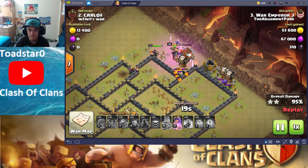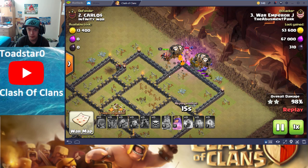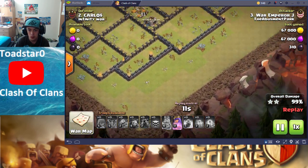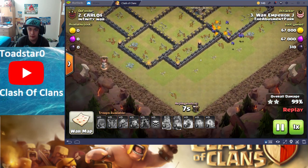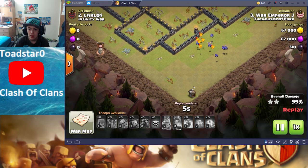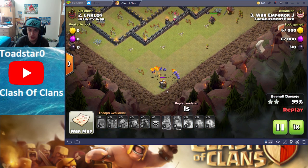We have that one baby dragon right there. The King ability goes off. Does he ever even use the Queen ability? Does not appear he does — although, looks like there's one more building. There's the Queen ability going off, probably just to recover health. And there we go — I hear a bomb, a big bomb going off. And there's the 100%!